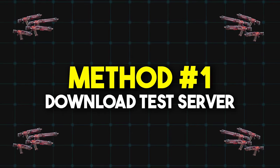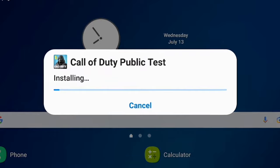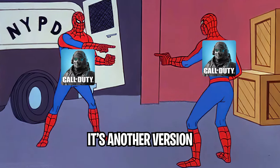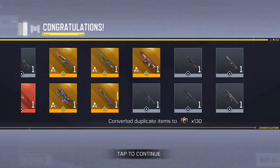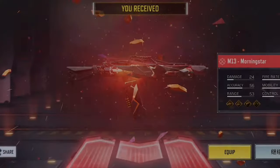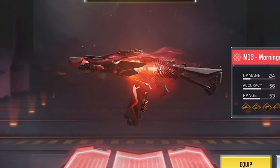The first way of getting some free Mythics and Legendary weapons is by using the test server. A test server is basically a version of COD Mobile that's meant for fixing bugs and trying out new and upcoming weapons. By downloading the test server, you're gonna get a bunch of Mythics and a ton of Legendaries for 100% free.